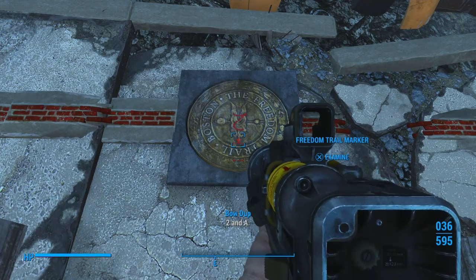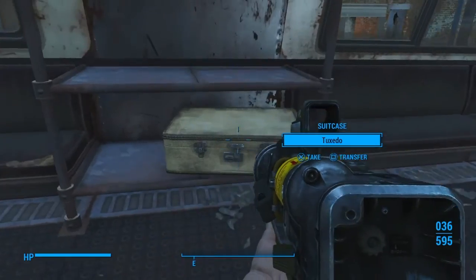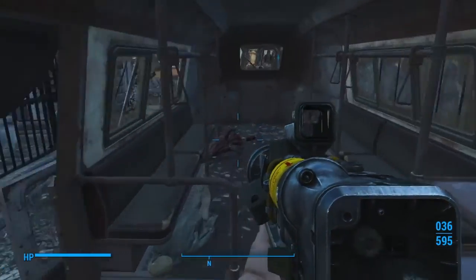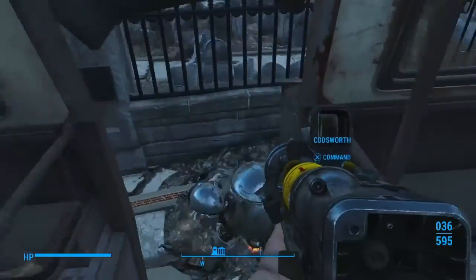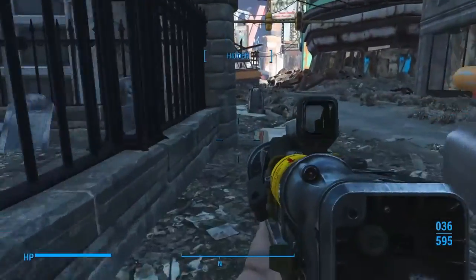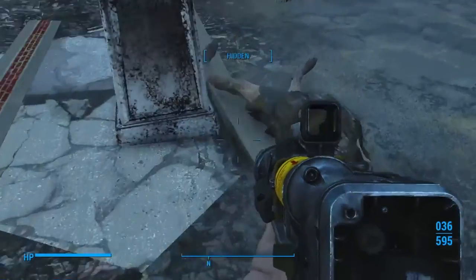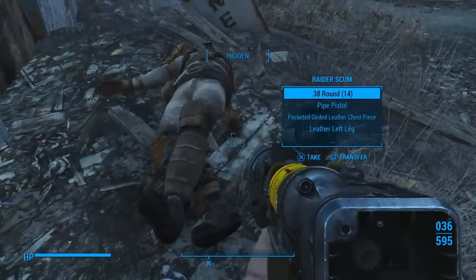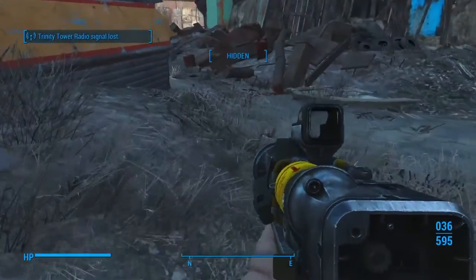Two and A, more clues. Got a tuxedo — already got one. Codsworth, get out of the way, man. We got a trail to follow. It looks like they're all dead out here. Here's another piece of the trail, loops back up that way.